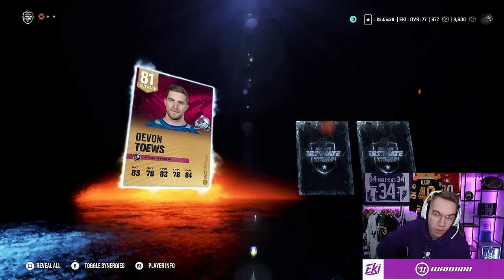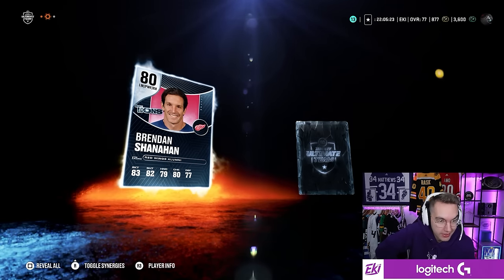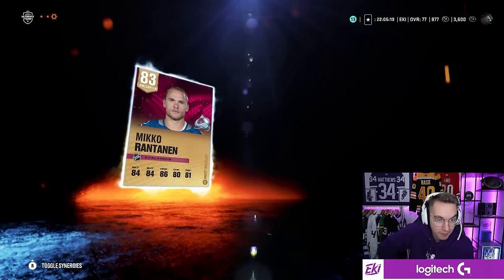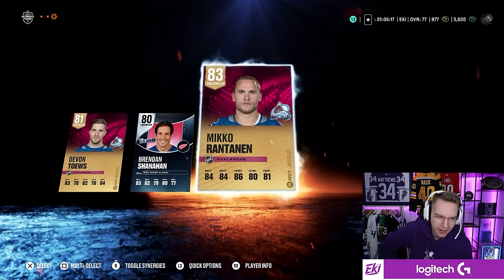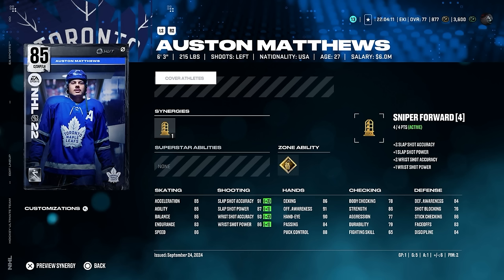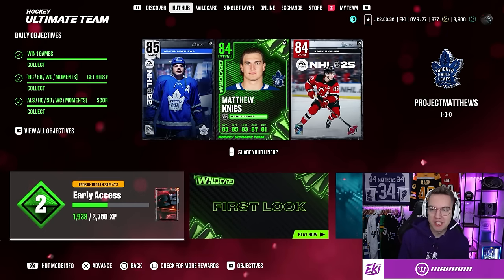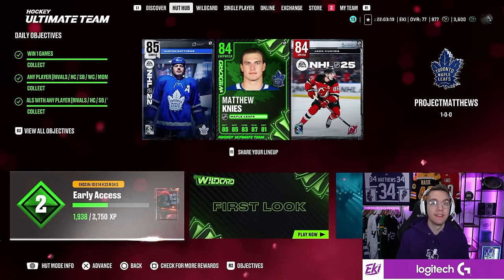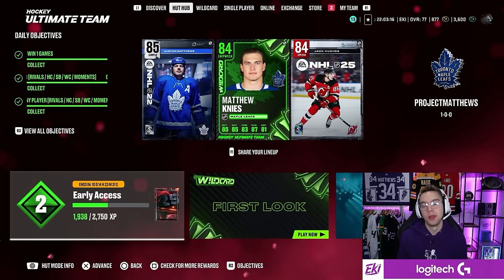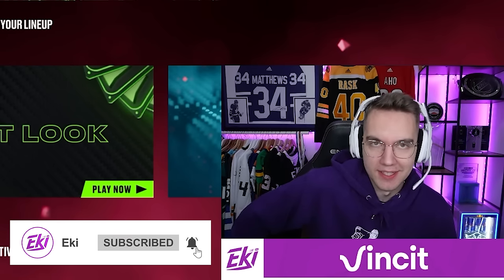Devon Toews — that's a defenseman, honestly I'll take all the defensemen I can right now. Good. Braden Shanahan. Mikko Rantanen — wow, that's actually really good! Another lefty, I wish I had more right-handed forwards, but Rantanen is really really good. I forgot to show you — here's what the cover card of Matthews looks like. This is just the first episode of Project Matthews. I'll do one video a week from this series. This episode was just the introduction of the series and first impressions in HUT. Thanks for watching!